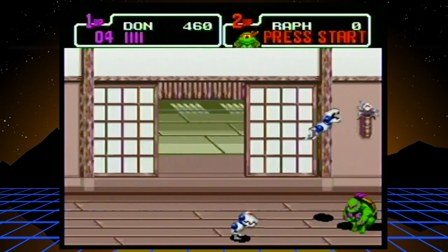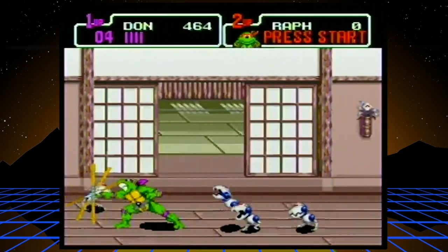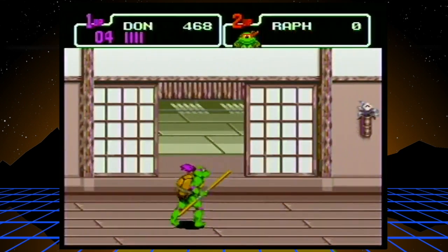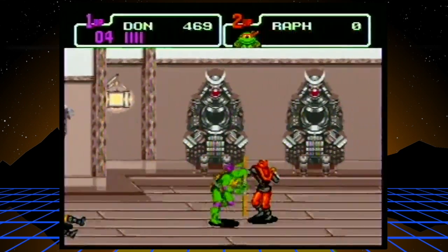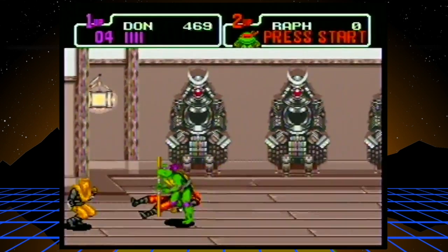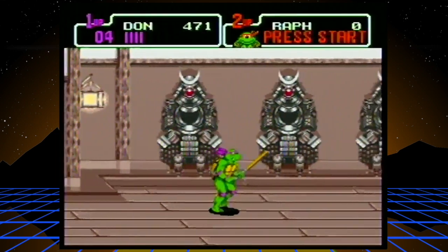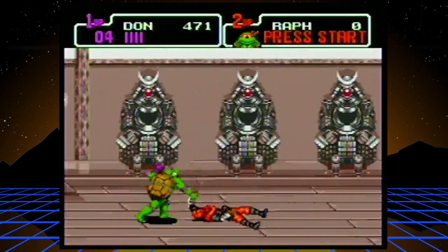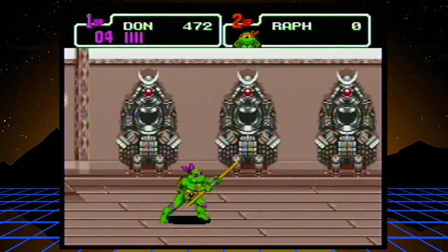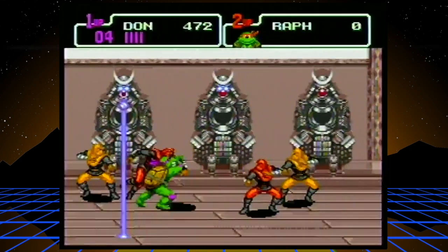Mousers are so frustrating because their hitboxes are so small and they do that stupid move where they grab a hold of your hand. I try and trigger all the enemies before I go all the way to the left here, because once you get in position, these things start shooting lasers and it's real easy to die in this part.